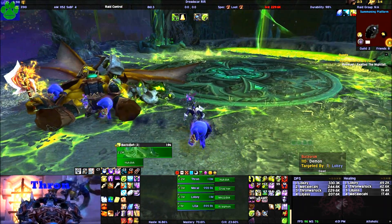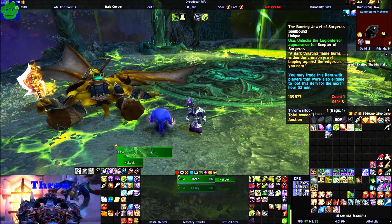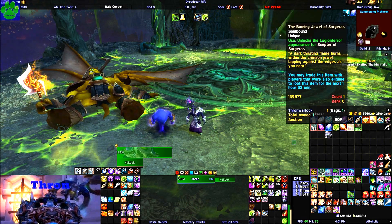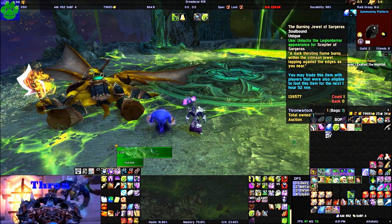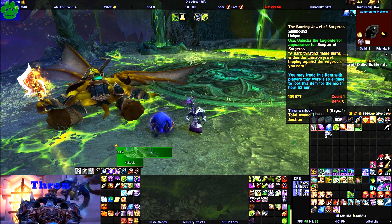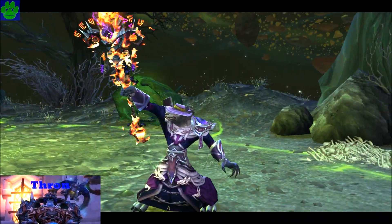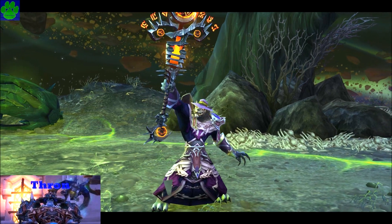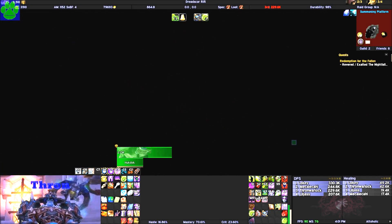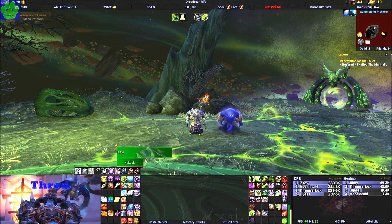He's dead. After you loot him you're going to get a couple of different items — the one you're looking for is this one right here. I forget exactly what it's called but you'll know it. It is the hidden artifact appearance for Destruction Warlock. Like I said, this is the only place you get it. Click on it and boom — there you go. It's actually not too bad looking; I think it would look better with a fire set. And once you do that, you get the achievement.